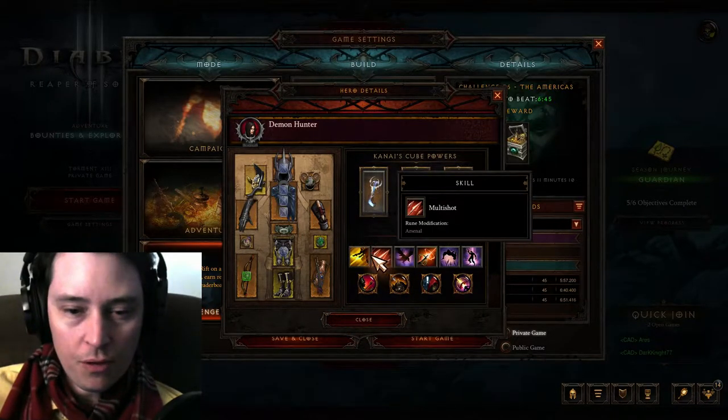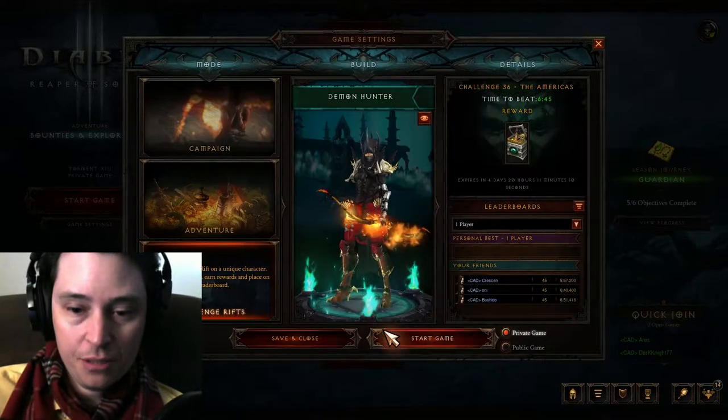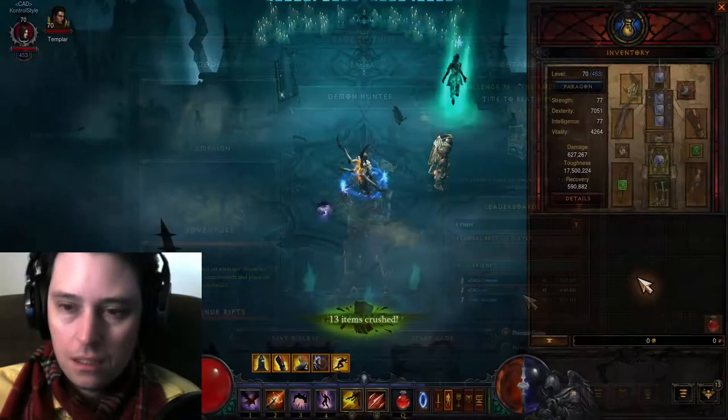It looks straightforward. You have the main stuff here, it's a 45. It should be easy. Let's get to this. As you can see, some of the clanmates — one hasn't made it, the other two have.